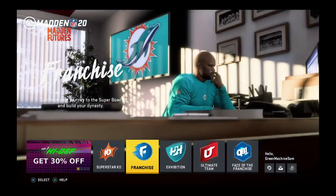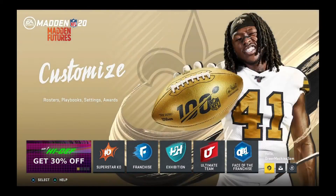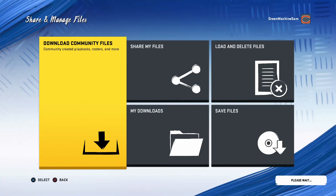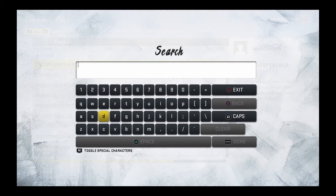What you want to go ahead and do is, once you load up the game and make it into the main menu, you're going to want to head over to the Customize tab, slash Gear tab. Go to Share and Manage Files, then go to Download Community Files. You can probably just search it up — it'll be easier. Go over to Online ID and search Grim Machine Sam.